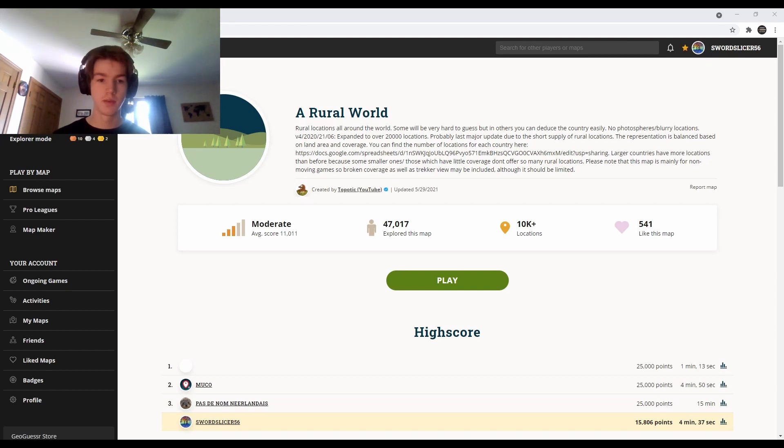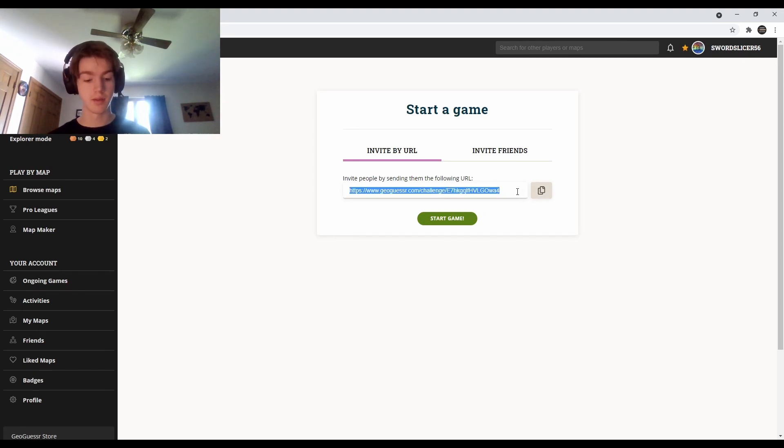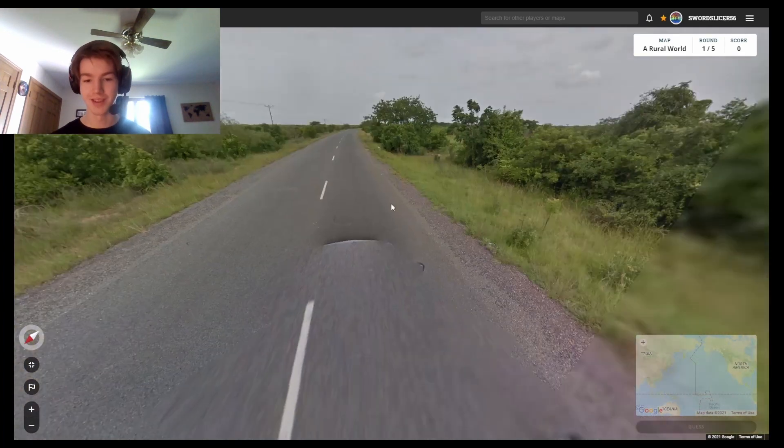Hello everyone. Today we are going to be playing GeoGuessr on probably a map that I'm pretty weak at — a Rural World, so pretty much all rural locations. I'm going to struggle pretty hard with this; it's not a very easy map. The average score is about 11 thousand and we're going to be going no-moving, which will make it a decent amount harder. I'll leave a link to the challenge code in the description so you guys can play along. Please make sure to play before you watch the video, or else it'll be cheating — and you guys wouldn't do that, right? Clearly.